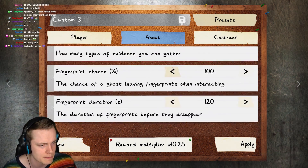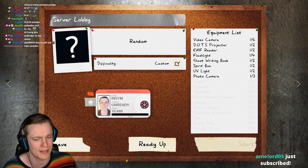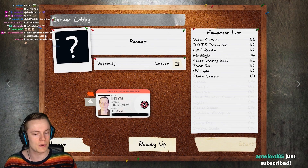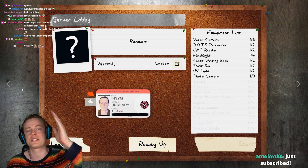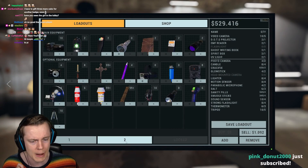We're going to start with zero sanity and have no sanity pills whatsoever. We could make the sanity pills do something since it won't actually matter. On top of that, the ghosts are going to be 150% speed. I should probably have a few hiding spots — let's put that on low so we don't just instantly die. If you're not subscribed, please do so. Like it, dislike it, but let's hop into the game.